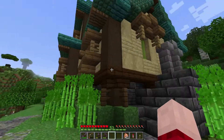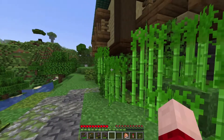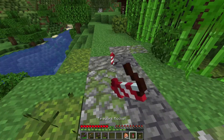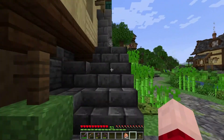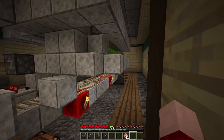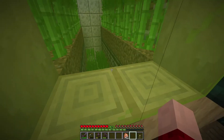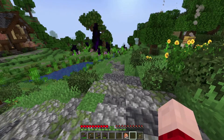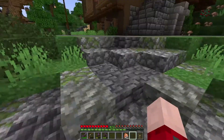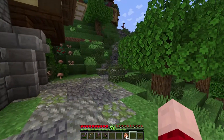We finally have a sugar cane farm so we can get more rockets. This is actually doing quite good. Here we can see two modules stacked up - I really like how this came out.